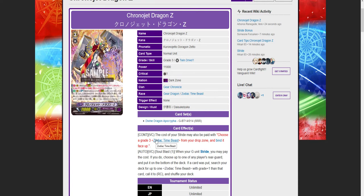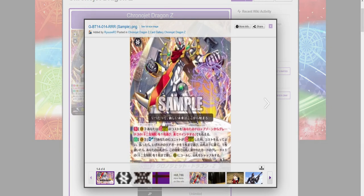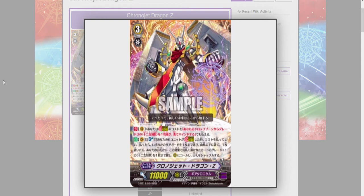It's allowing you to bind a Grade 3, so you can run literally three copies of this, four copies of any other Grade 3, including Zodiac Time Beast Chrono Jet. You'll be able to put Demiurge in the deck — I wouldn't recommend it, it's not going to be consistent enough — but it does fit in well. Next week we're going to see this card in action in the episode review. Please go check it out and smash the like button — we're trying to get up to 200 subs by the end of the month and we're steadily growing.